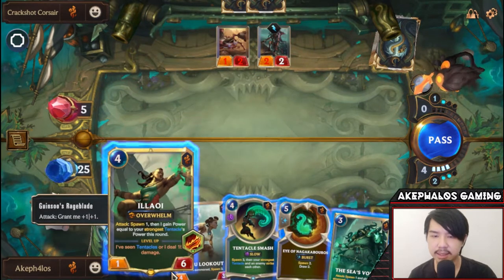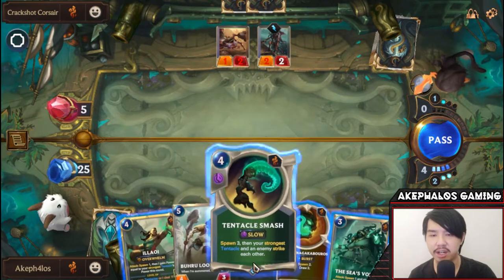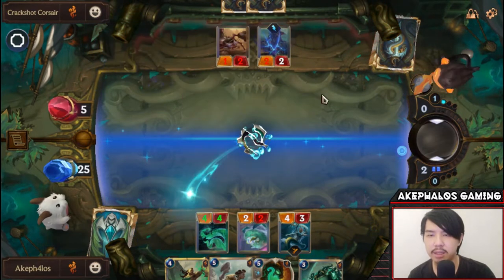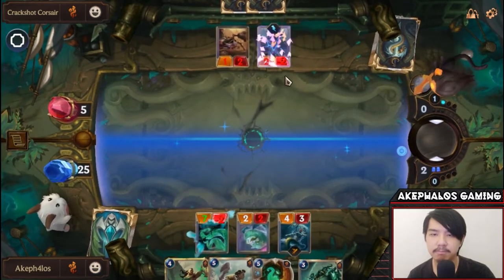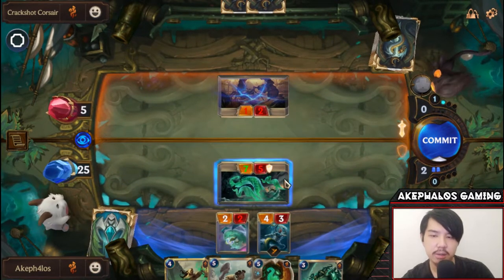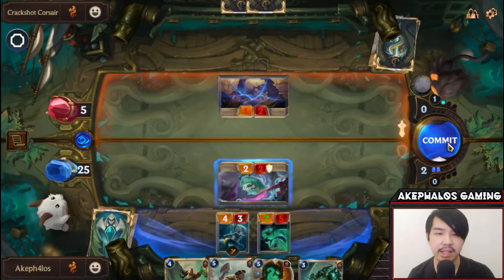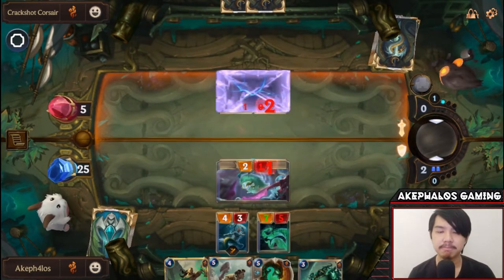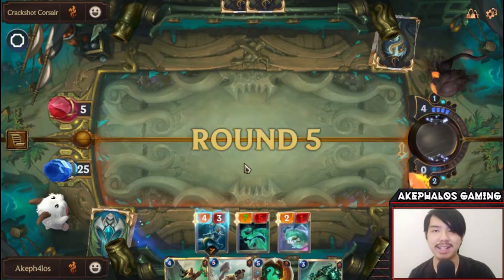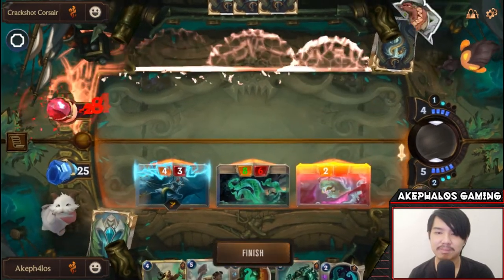Deal two to the enemy nexus. I think we can bring on Alawi, or actually we could prevent this guy from damaging our nexus. So let's do a Tentacle Smash and have the tentacles strike this guy — that way we prevent the attack and the two damage to our nexus. We are safe. Let's defend with the Grumble Bug to not sacrifice tentacles, and we have a free win.